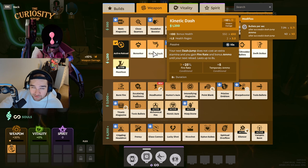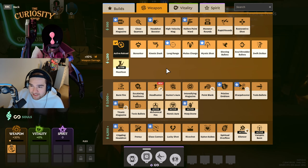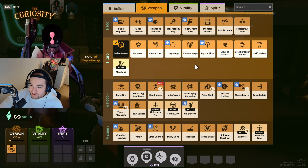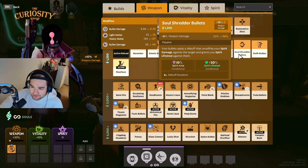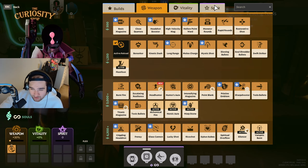Some weapon items also have Kinetic Dash, where your next dash jump doesn't cost extra stamina and you gain fire rate and bonus ammo until your next reload, lasting up to eight seconds — really good for map play and moving around, going into the jungle, and ganking or switching lanes. There's also Melee Charges, which increases your heavy melee charge distance, and when you perform a heavy melee attack your weapon reloads instantly. Soul Shredder Bullets applies a debuff that amplifies your spirit damage.